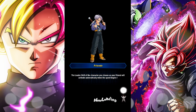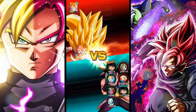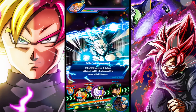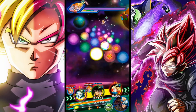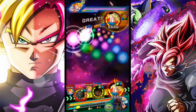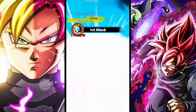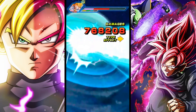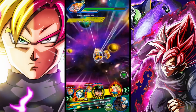I definitely need to rank up because when LR Trunks drops there's no way I can fit 5 LRs on my team. But whatever — we're gonna see a bit of his healing, a bit of his attack, and a bit of his tanking. I wanna keep Rosé on rotation and have all those orbs ready for him. His partnership is best with actually Super 17 tech — credit to The Truth for that. Super 17 activates quite a bit of his links. I almost died — wow! Look at Rosé healing up a little bit.